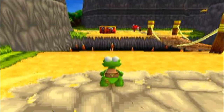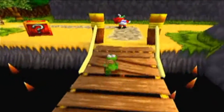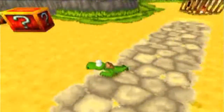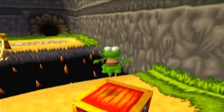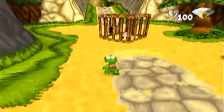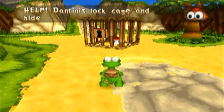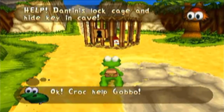Hey guys, welcome back to my Let's Play of Croc 2. In the last episode we started the game and we took on the Dantinis in a level of boat racing. Now in this episode we will do this level here, which is called Find the Key, Save the Gobbo. He's locked up and the key is hidden in a cave, so we need to go through and find the key in order to help out this poor trapped Gobbo.